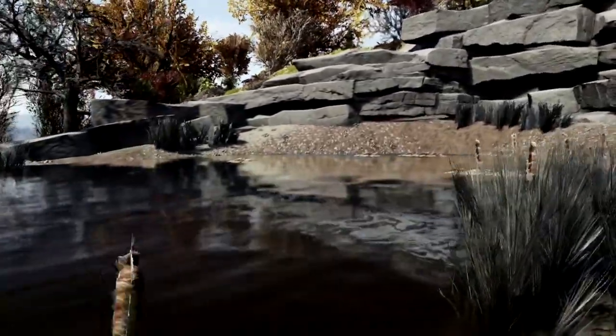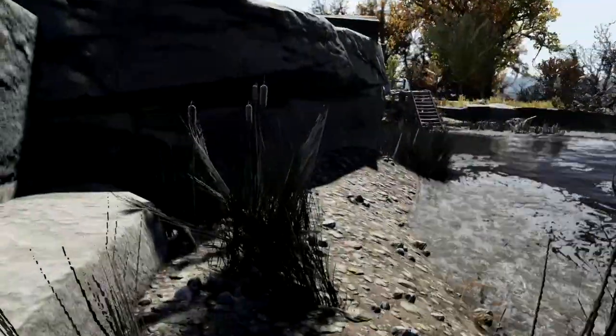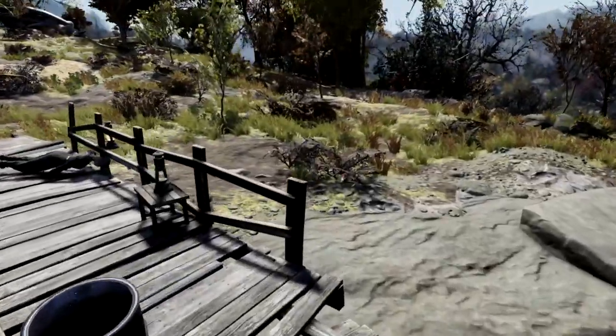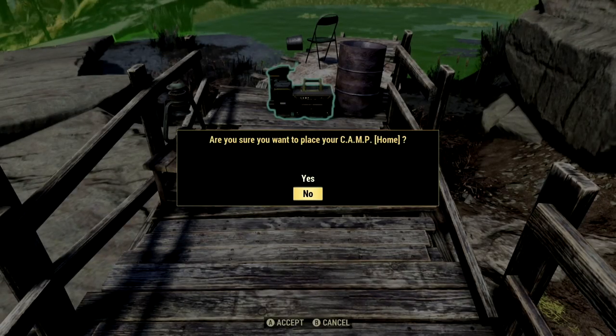But this place is absolutely beautiful. We have bloodleafs if you need them — your very own bloodleafs. They sound disgusting, but there they are. I think this place is absolutely amazing, and you can put your camp right here on the dock, and you can get half of the water and most of the land.